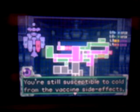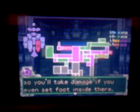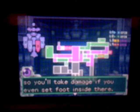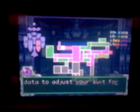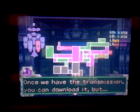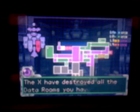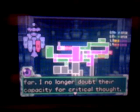'Samus, Sector 5, Sub-Zero. You're still susceptible to cold from the vaccine side effects. You'll take damage even if you set foot in there. Avoid Sector 5 for now, but in the meantime, HQ has been working on data to adjust your suit for extreme temperatures. Once we have the transmission, you can download it, but the X have destroyed all the data rooms you've used so far. I no longer doubt their capacity for critical thinking, though.'